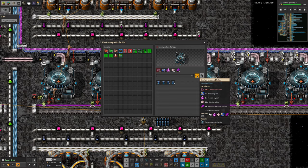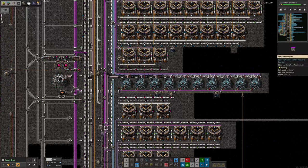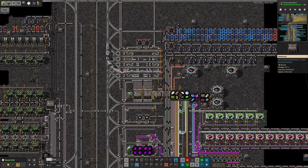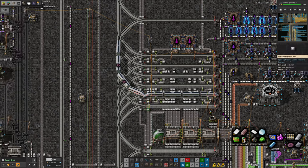It takes 32 Holmium Cables to make one Quantum Processor, and that's rather a lot. So I do rather wonder if maybe we should be making the Holmium Cables on site over here - maybe that would be a suitable expansion for the future. But in the meantime I've been doing little bits here and there. Last time I bumped it up to having two trains delivering the Holmium Cables, and yes I have indeed done that, and that is what's broken it.